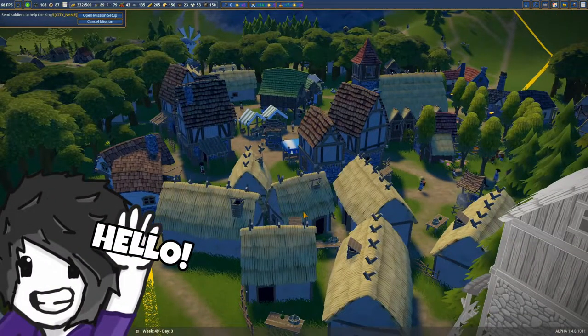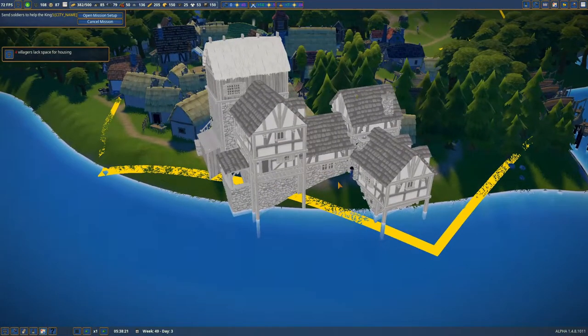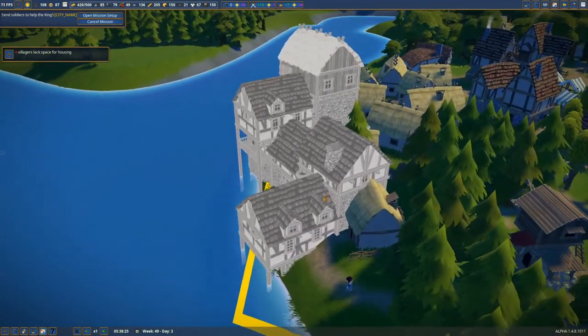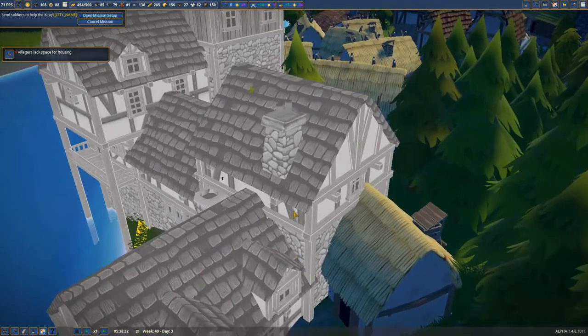Hello everyone! Welcome back to Foundation Me Bantle! In the latest episode we were working on our inn, and since then I did get a few suggestions for fixing a few things. For example, we moved this chimney to be here instead of in front of the window, because that's a bad spot definitely.